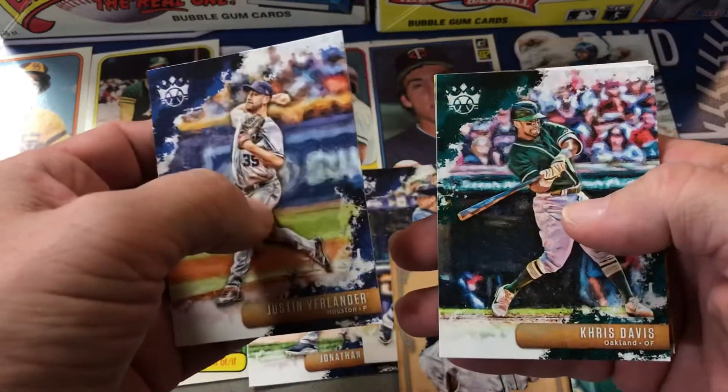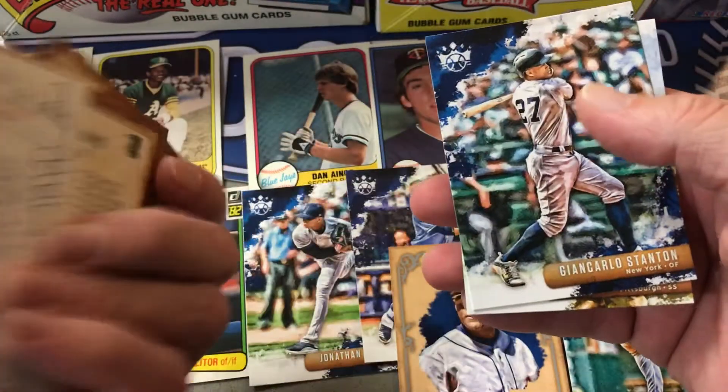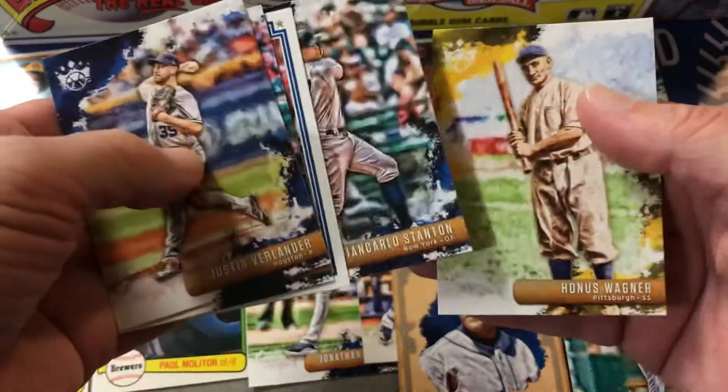Justin Verlander, Tris Speaker, Justin Smoak — Team Hero card. Giancarlo Stanton, Honus Wagner.